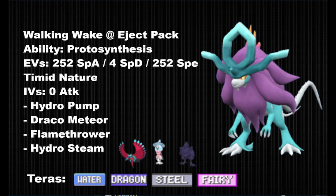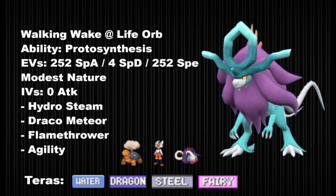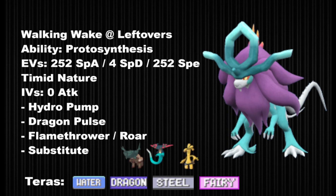Here we have a very similar set to the Sunny Day one, however this set is meant to be used in dedicated sun teams only. The advantage of this Agility set is that you're dedicating your item and nature to maximize the damage you can do, and only relying on Agility to boost your Speed. On the manual Sunny Day set you couldn't run Modest and Protosynthesis was boosting your Speed over Special Attack — you didn't even have 252 Special Attack investment. Here you can have it all, but at the cost of running it on a dedicated sun team that boosts Protosynthesis, Hydrosteam, and Flamethrower, making it an insane sweeper.